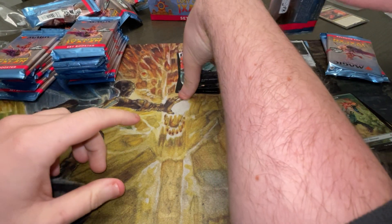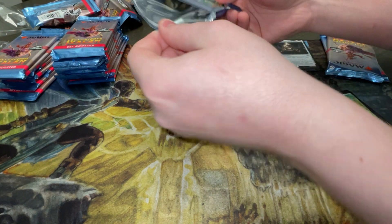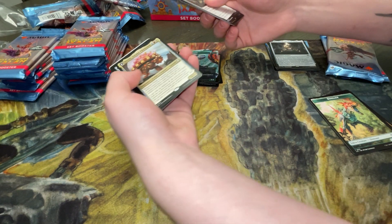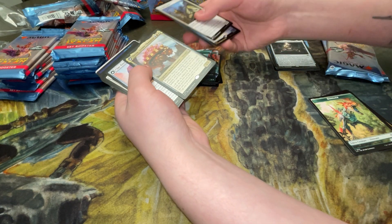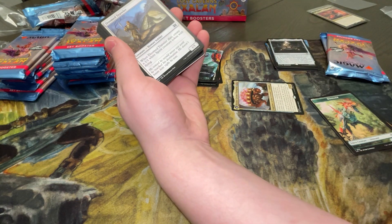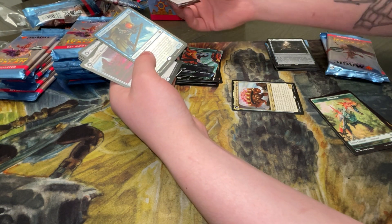We've got some cool packs so far — we pulled Cavern of Souls, and that Fist of Suns is pretty good as a box topper. Pretty successful so far. There's going to be two openings on the channel — Slick ordered from another LGS and didn't get his box until Tuesday, so be on the lookout for that. Tetsuko Gnome Champion — it's a strange commander but apparently one of the more powerful commanders out of the set. Also a Kellan, Daring Traveler — I think that's from Baldur's Gate. Kite Sail Freebooter and Thousand Moon Smithy as the rare.